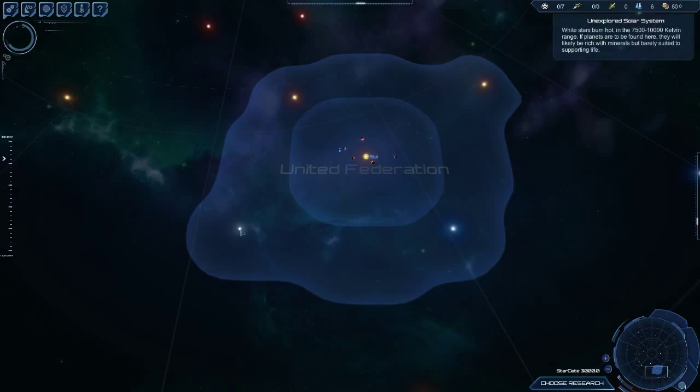We don't know what's on some of these systems over here. If I click on one, you can see in the top right-hand corner it tells me it's an unexplored star system. It says white stars burn hard — they will likely be rich in minerals but hard for life to be sustained. We've got a blue star over here — radiation emitted from these stars makes it very unlikely to support life, but rich in minerals again. And we have a nice yellow star over here — yellow stars are good because they usually have some kind of life-sustaining atmosphere and some minerals as well.